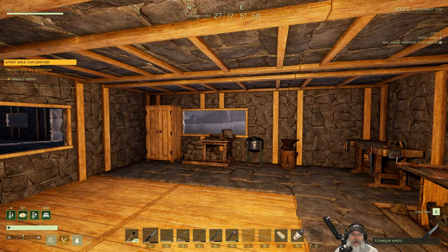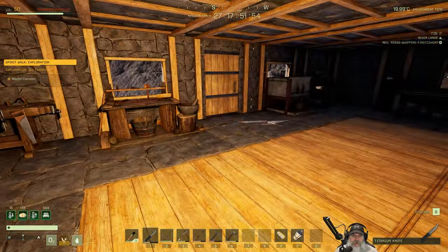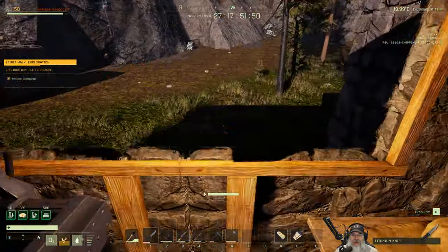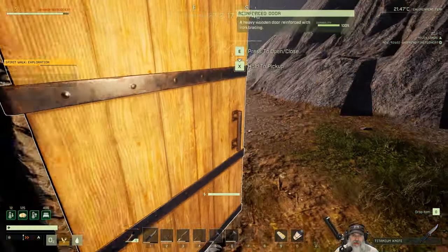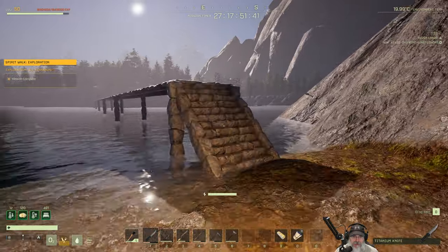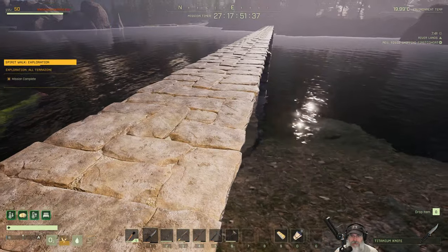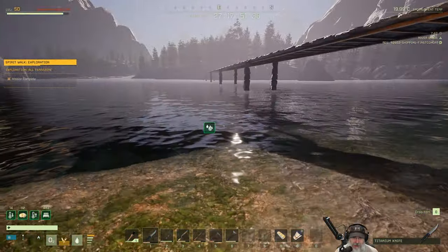Welcome back everybody to Icarus, I'm an old guy gaming and this is part two of our Spirit Walk exploration mini-series within the normal series. What I have done off camera since last time is I built the bridge across the lake - just a basic stone bridge made out of stone so it doesn't get damaged by the very frequent nasty storms we seem to have around here.